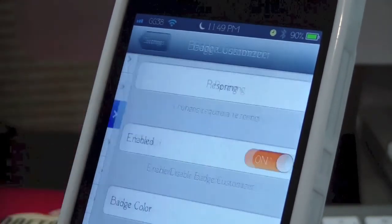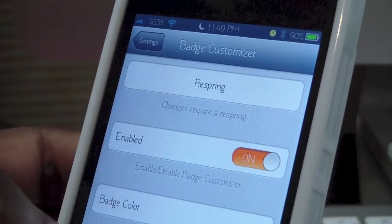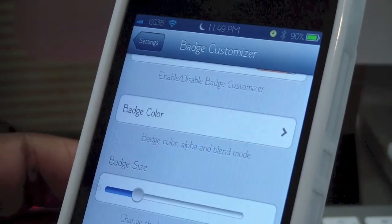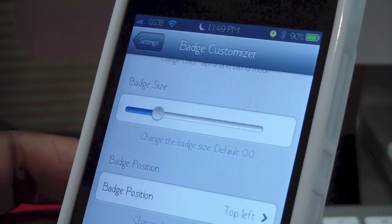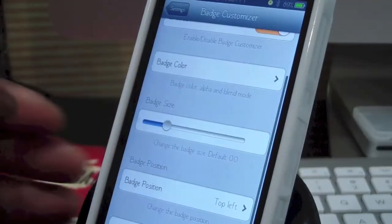Scroll down until you get to Badge Customizer and there you go. You have respring, you have enabled so you can turn it on and off, you have badge color, badge size, badge position, you can follow them on Twitter, and you can also donate.